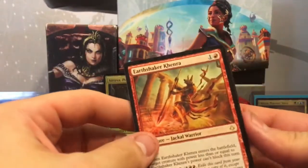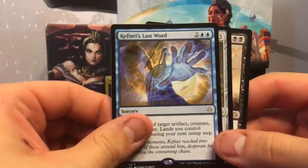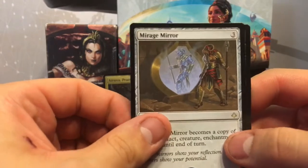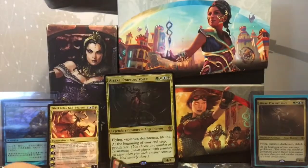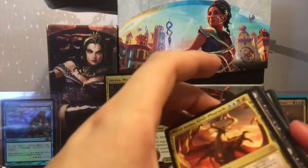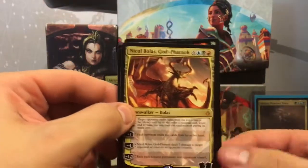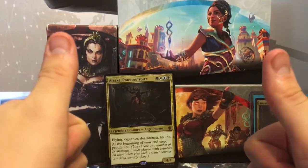All in all, highlights include Nicol Bolas the God-Pharaoh, Jeru with Eyes Open, Rona's Last Stand, Abandoned Sarcophagus, foil Open Fire, Adorned Pouncer, three full-art lands, Earthshaker Khenra, Grind//Dust, Kefnet's Last Word, Mirror Image, and Bantu's Last Reckoning. If you enjoyed the video, leave a like and subscribe for more. Let me know in the comments what you pulled from your fat pack or booster box. Until next time, we'll see you guys later!